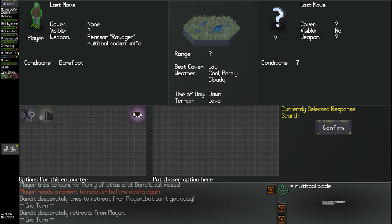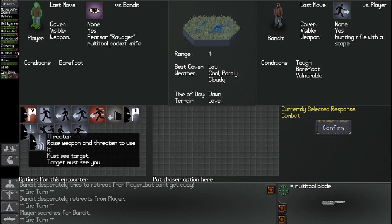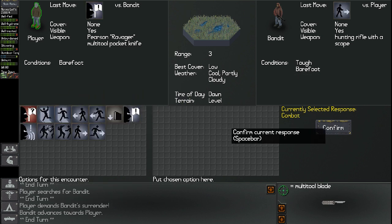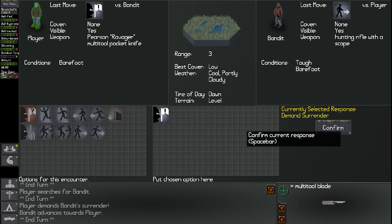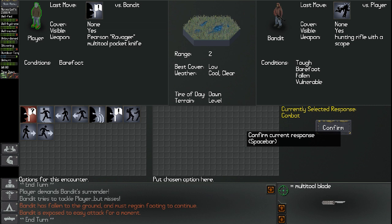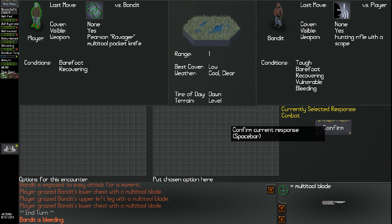Let's search the area — and there he is, he was fucking hiding. This guy is terrified of me. How about I demand your surrender? He didn't surrender. I'll demand his surrender one more time — you've been scared, you've been running away from me. Bandit is falling to the ground and must regain footing. He tried to tackle me but missed. Why is he not using his rifle? I'm going to advance one space. Bandit gets up. Player grazes bandit's lower chest with a multi-tool blade, and upper left leg, and lower chest again. Bandit is bleeding.